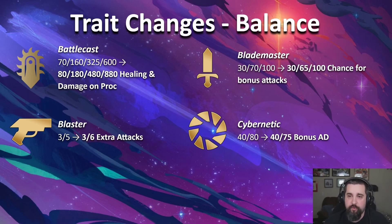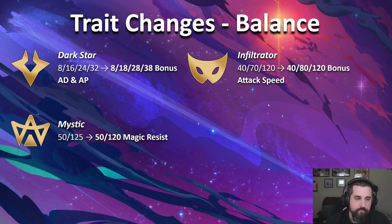Cybernetic has proven to be one of the most consistent comps — a really good top four comp that can win if you get the right items. So we're just touching it a tiny bit: the six-piece Cybernetic bonus loses 5 AD. Darkstar is one of the ones that ended up underperforming a little bit. Instead of 8, 16, 24, 32, it now goes 8, 18, 28, 38. Darkstar can do well if you high-roll the Xerath, the Jyn, get good items — this should help bump it up a bit. Also, people are still sleeping on Shaco, but hopefully they'll realize Shaco is actually pretty good.